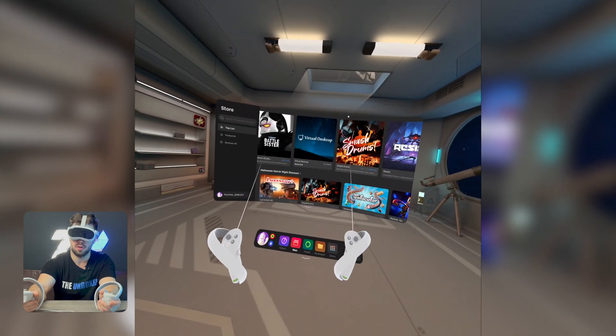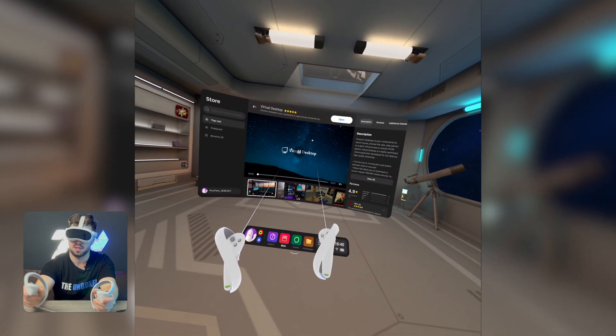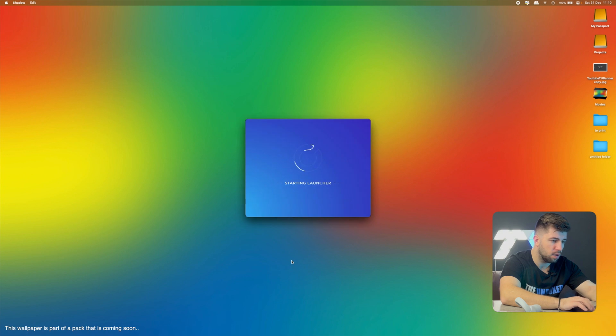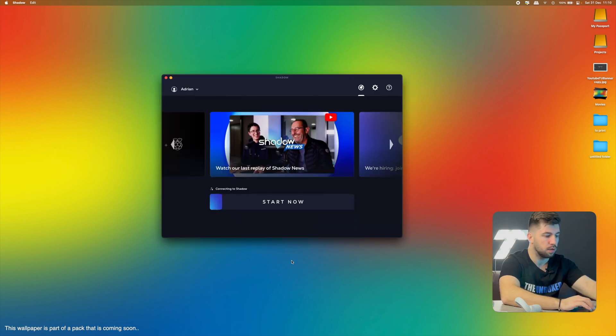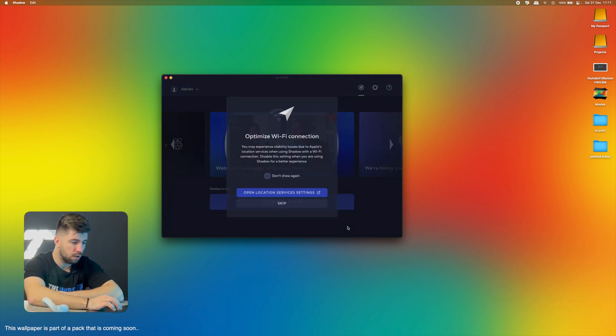Now we're in the Pico VR headset. The next step is buying and installing Virtual Desktop — I've already bought and installed it. Open the Shadow app, log in the first time, wait for it to connect to Shadow, then click Start. Shadow is ready — let's go.